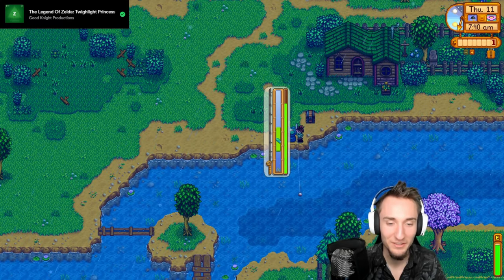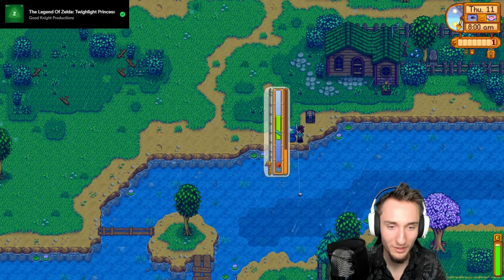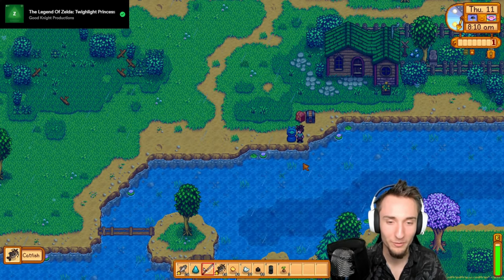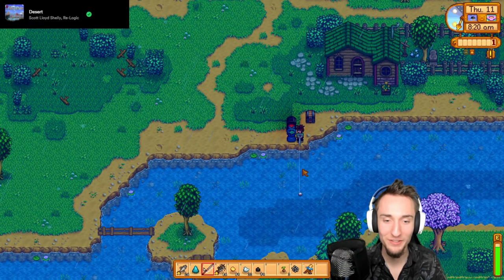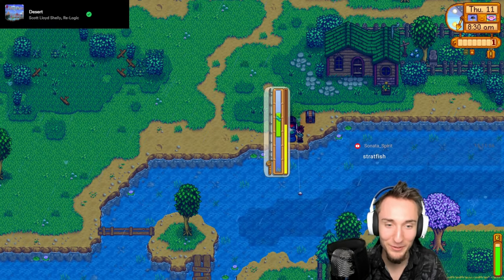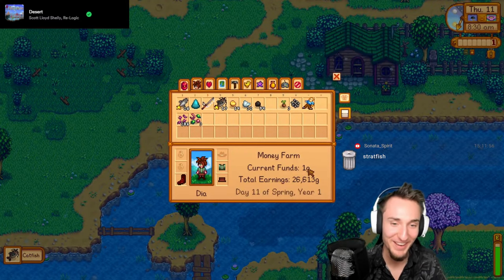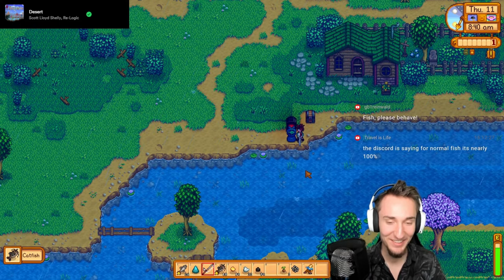Catfish bait is seeming pretty promising so far. I got an ancient doll from a chest - that's crazy. So far I've only gotten catfish - this is kind of crazy. It's another catfish. This is OP! We're gonna get so much money from smoked catfish. This is definitely the strat. Is it 100% catfish? The discord is saying for normal fish it's nearly 100%. This is absolutely bonkers.